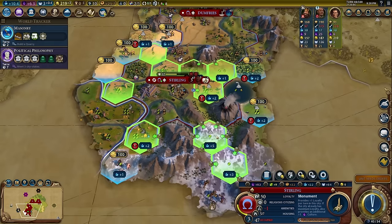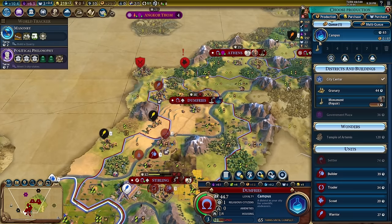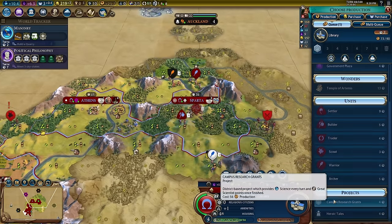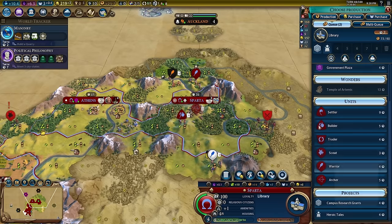35 turns, 65 turns. I think we desperately need to find Hercules. So after we finish the library here, let's not do campus research grants — let's do Heroic Tales. Go ahead and use the command.